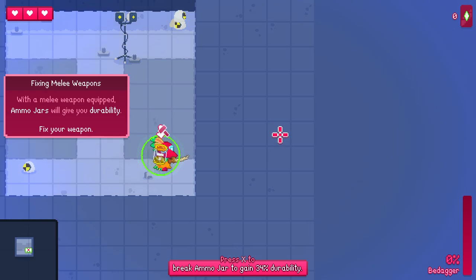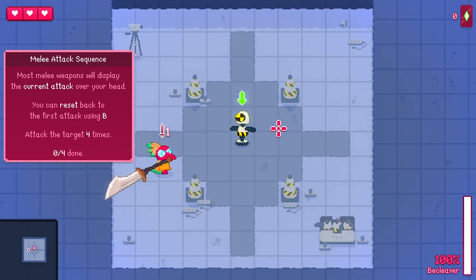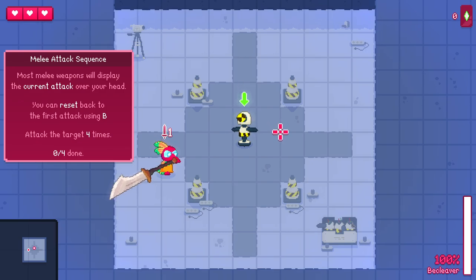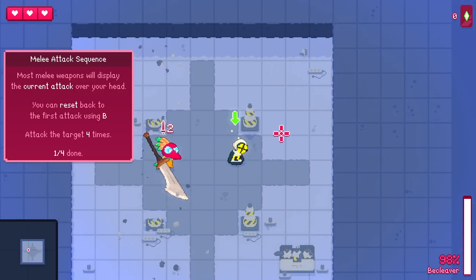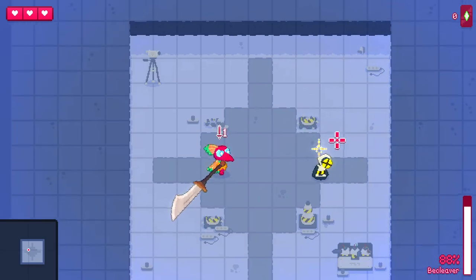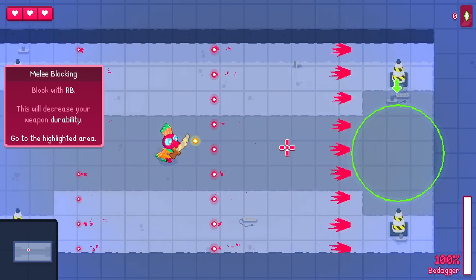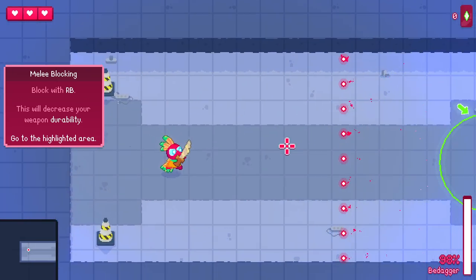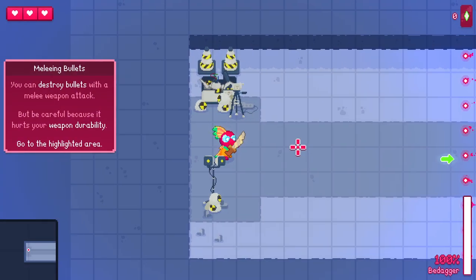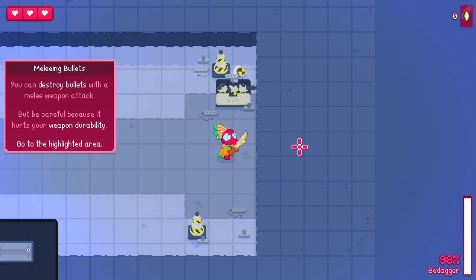When the melee weapon is equipped, ammo jails will give durability. Most melee attacks display their current attack over the head — you can reset back to the first attack using B. It's got like a combo meter. You can block with B and it reflects as well. Oh damn! You can destroy bullets with a melee attack. There are a lot of ways to get around bullets in this game.